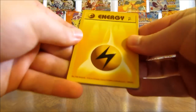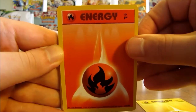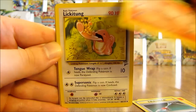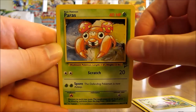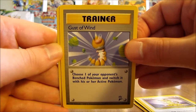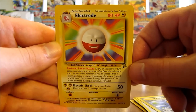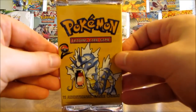This one starts off with a lightning type energy, fire type, Maintenance trainer, Charmeleon, Lickitung, Rattata, Paras, Rhyhorn, Meowth, Gust of Wind, and finally an Electrode - a nice non-holo rare I have not pulled so far. Very colorful card. There are actually two Electrode cards - one from Jungle and that one from base set.